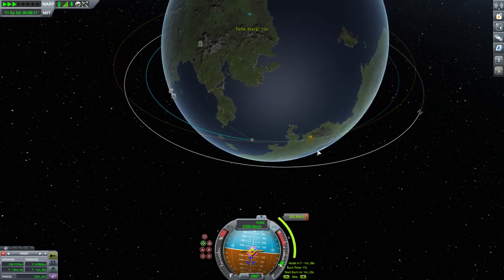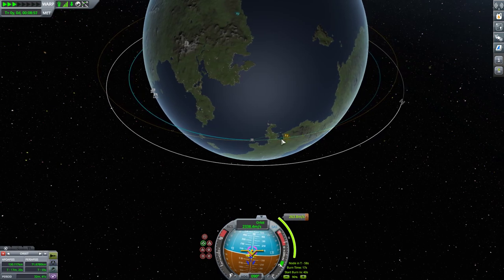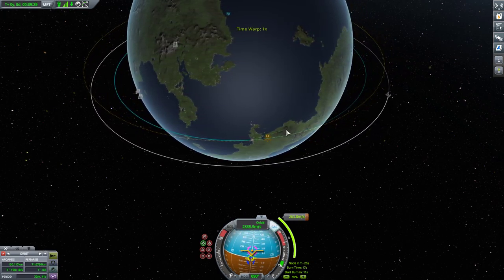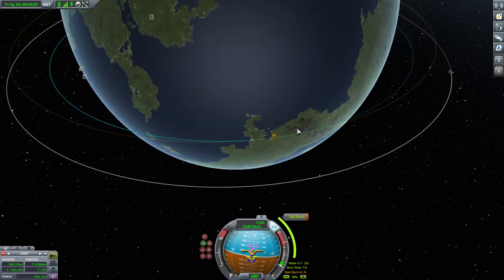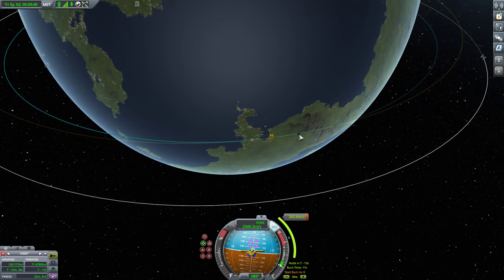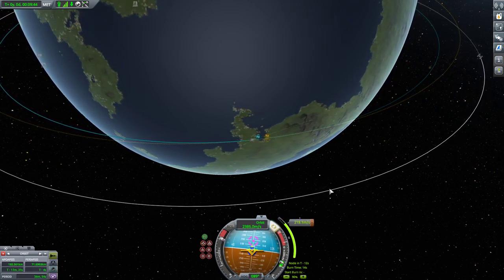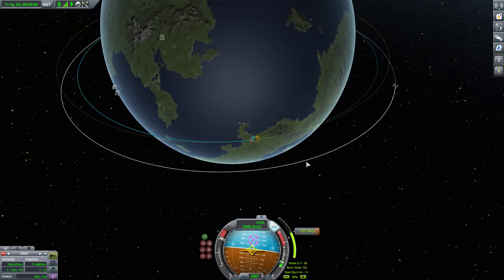What I'm going to do is put myself in a 600 kilometer parking orbit around Kerbin. 600 kilometers allows you to accelerate time the most, and then I'm going to accelerate time for probably about a year and change until I am in the proper transfer window to go to Duna.